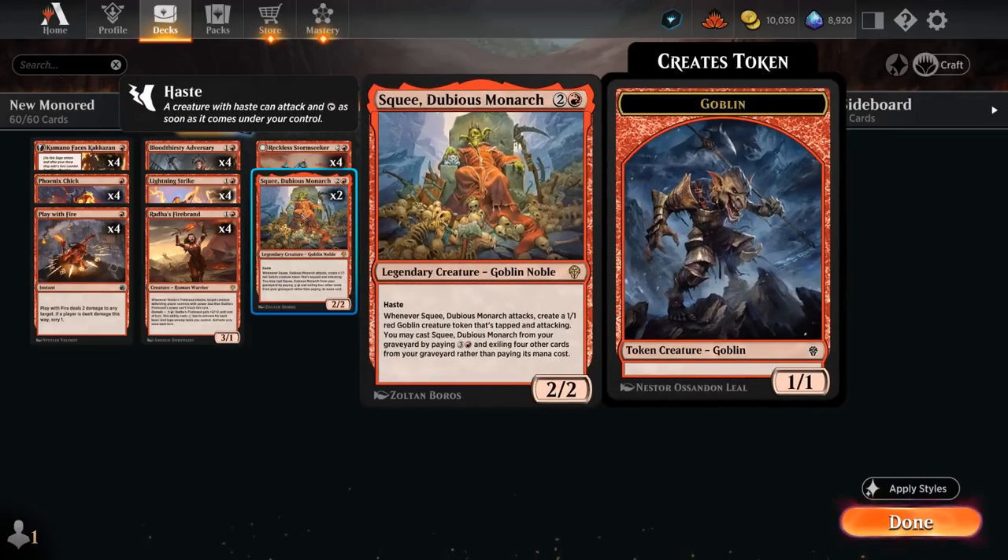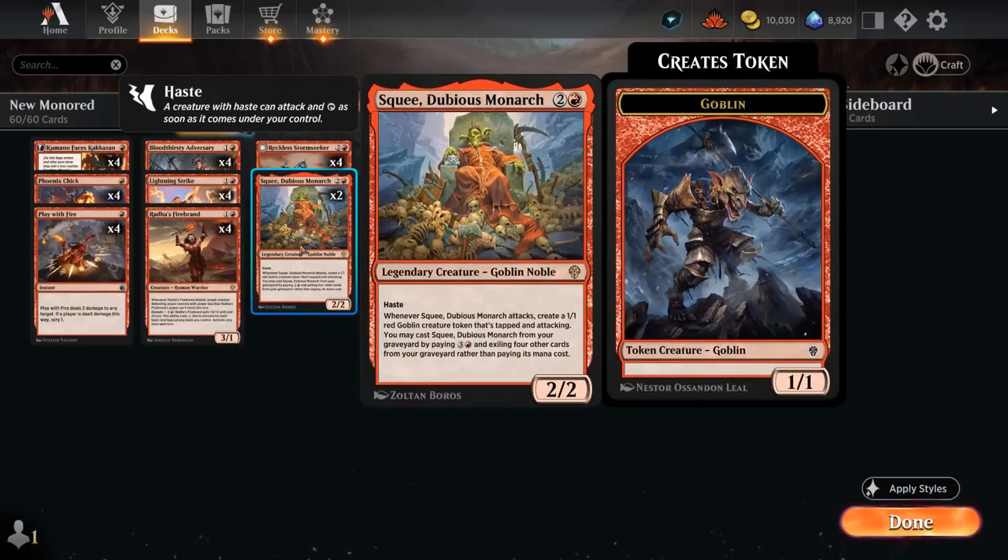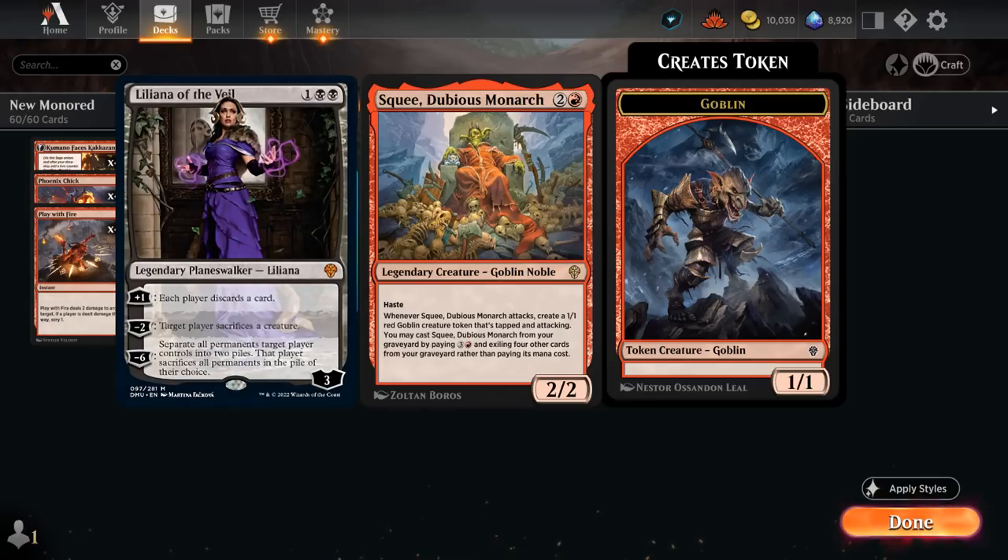Then we're also playing 2 copies of Squee, a 2/2 with Haste that when it attacks makes a 1/1 Goblin token that's also tapped and attacking — a nice way to go wide to set up Jaya's minus 2 ability. Squee also helps us go wide against sacrifice effects like Liliana of the Veil and Invoke Despair, as we can now easily sacrifice a 1/1 token instead.